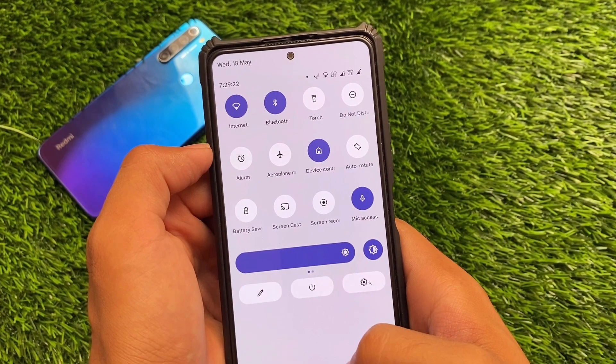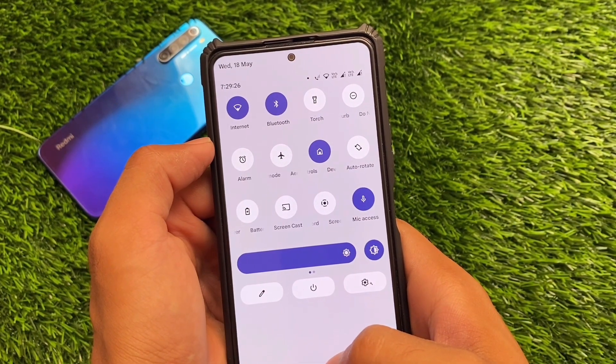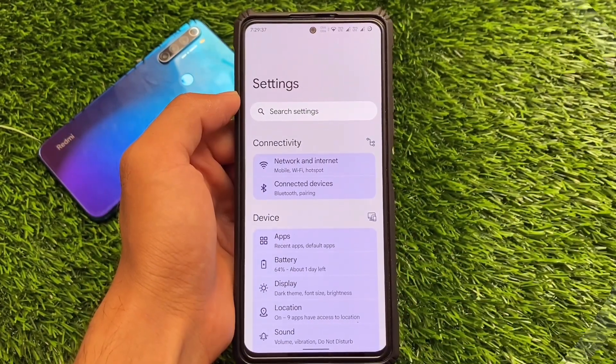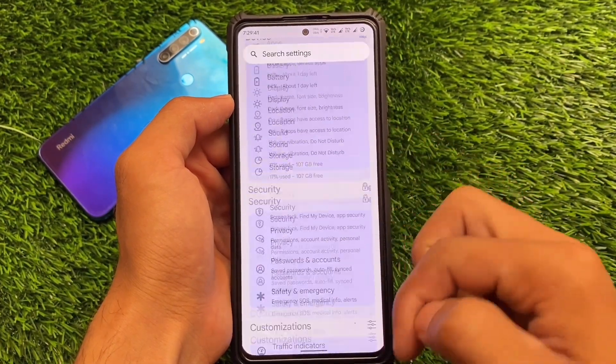In some custom ROMs with an Android 11 style quick settings panel there are lags or stutters, but in this one there are no lags at all. I've been using it for the past two days and I'm super satisfied — no lags. You can also use this build without root, and banking apps work without any issues.